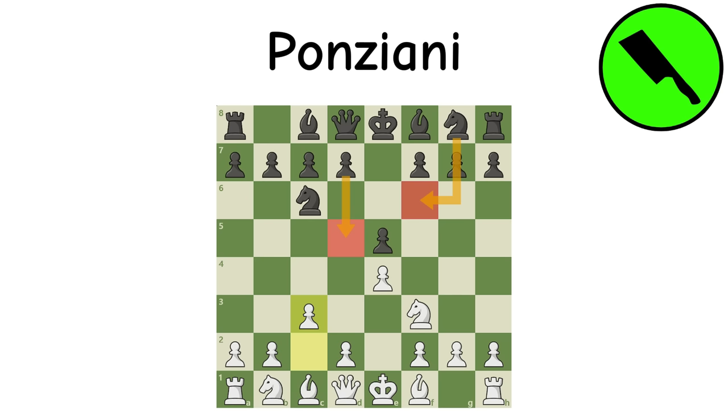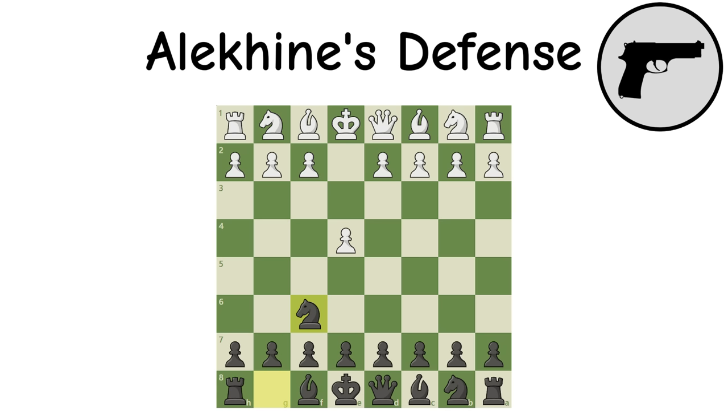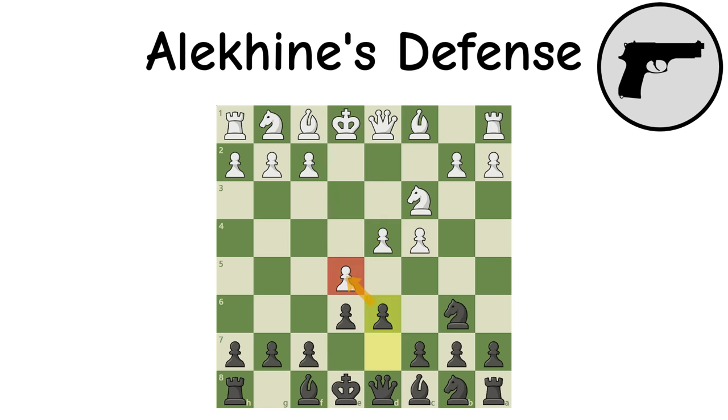Alekhine's Defense: The Alekhine's Defense remains a fully unique response to E4. The idea is that black will hand over the entire center, hoping to be able to pick at it later and prove white has overextended. Despite it looking scary, it tends to work great for black, but players must be able to play tight positions.